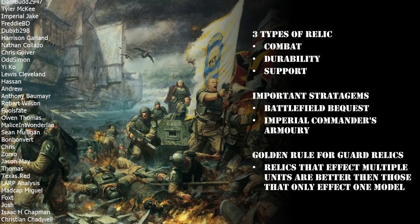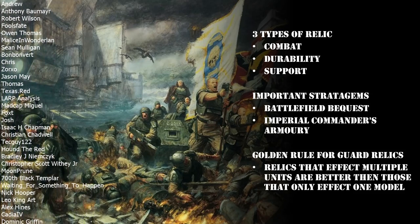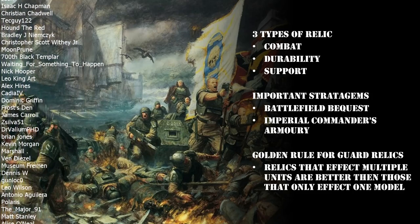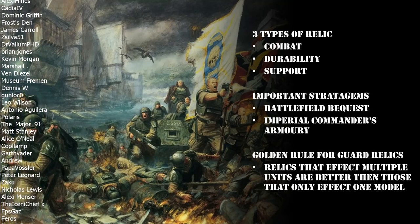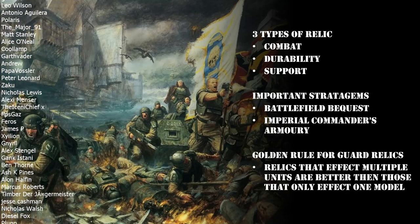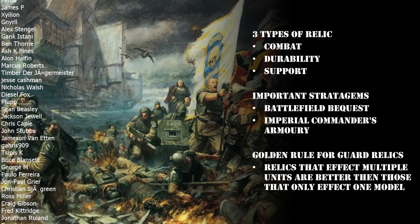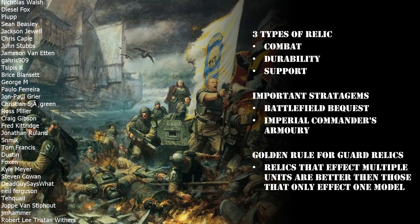Support relics tend to come with some kind of aura effect or special ability that allows you to pull off a trick or tactic within the game. They can be very varied and come with all sorts of different potent force multipliers. Overall I tend to find support relics to be the most important category, because in the Imperial Guard we're not really short of damage dealers. What we tend to need is ways of making our units perform better on the battlefield, because individually our guys aren't very good.